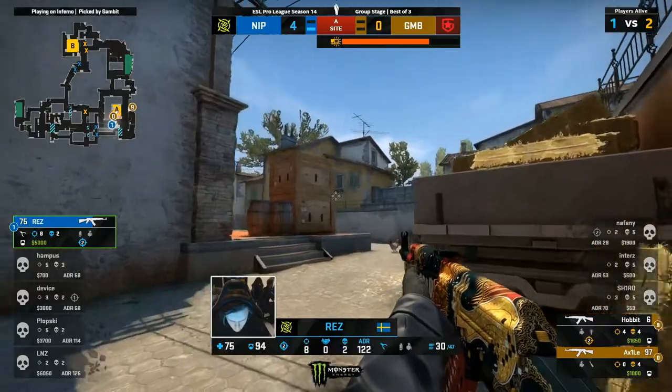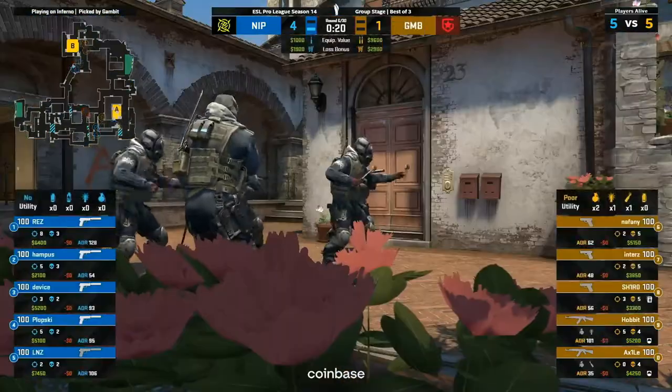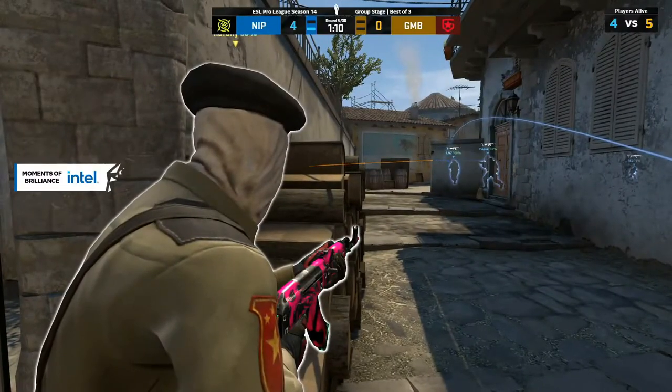He'll go for a clear on Hobbit's position here. Bloody hell, Hobbit — the first onto Device is one, but the second onto Rez even better. Great round, great round for Hobbit. He got Hampus there as that opening kill too, didn't he? Inters got the leg, then Hobbit opens up.